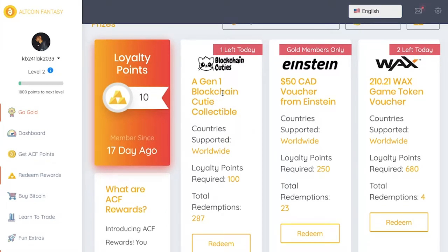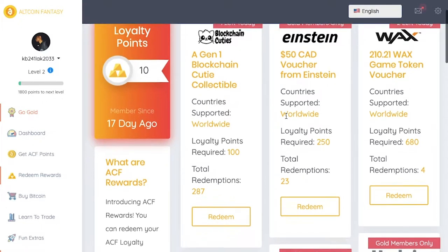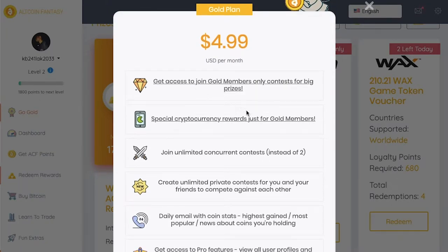I want to do this Gen One Blockchain QT Collectible — there's only one left for today. I would need 90 loyalty points, which I think I should be able to get done today. There are also other rewards you can go for. When it says 'Gold Members Only,' they have a gold subscription plan.